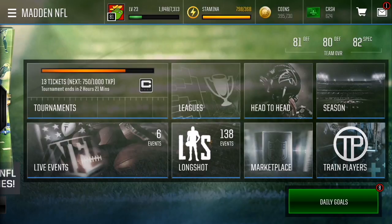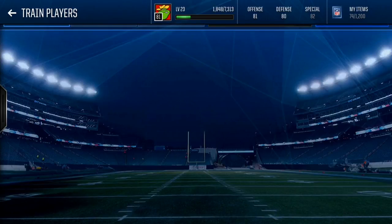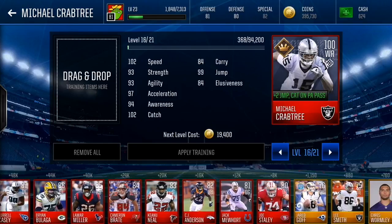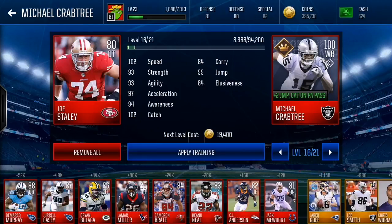Today I'm going to be showing you guys a ton of statistics and overalls on how to train your players the most efficient way. We're going to go to Train Players and use this 100 overall Crabtree. I have 8 different overalls right here: 80, 81, 82, 83, 84, 85, 86, 87, and 88. I'm using a cap of 2 million coins just to show you guys which overall is most worth buying — most of you may not have 2 million coins, but this is just a reference point.